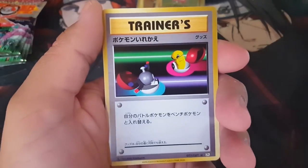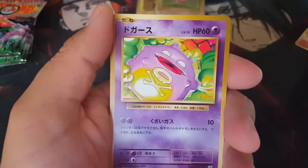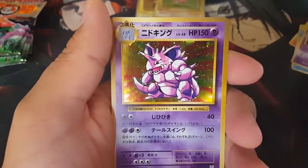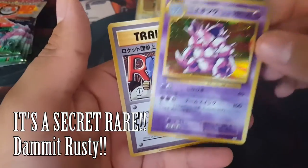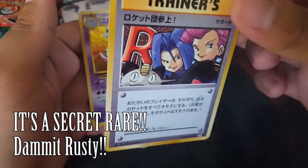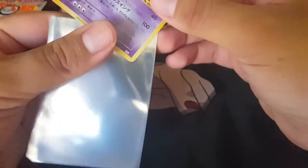Farfetch'd — I believe this is Switch. Switch, Switch, Switch, Magnemite, Machop, Koffing, Poliwirl, Gastly, Nidoking — and this is some kind of Team Rocket card, I forgot what it is, guys, just let me know in the comments. Nidoking! I believe in the last box we opened we got ourselves a Nidoking and a Nidoking Break.